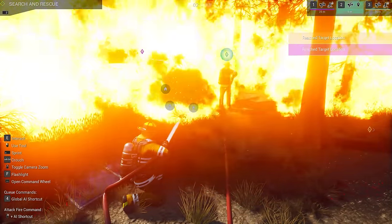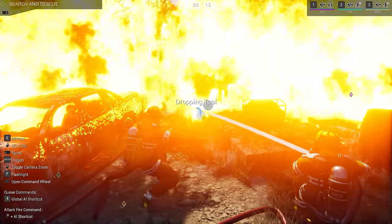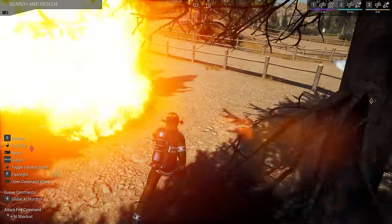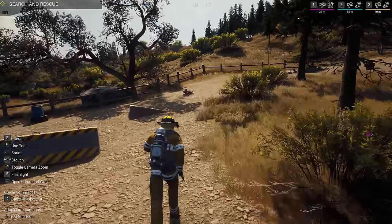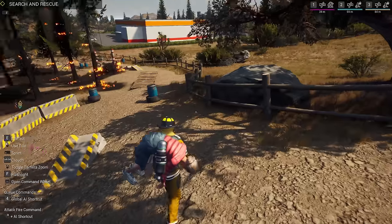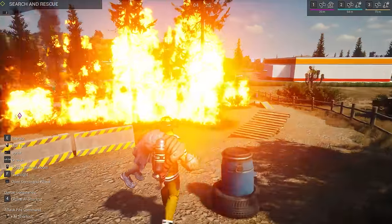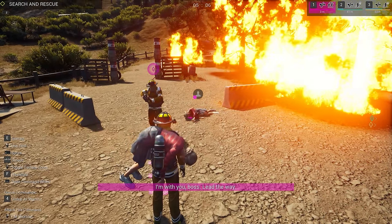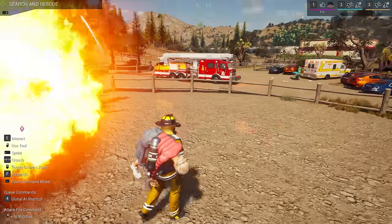I'm going to drop this hose down and look for any victims since search and rescue is still showing. Oh, there's a person over here — this is why we were checking! Can you hear me? You okay? They're unconscious but seem okay. Let's get them down to safety. Look at the little obstacle course we have here. Another crew member is going to grab that other victim — get them, thank you very much.